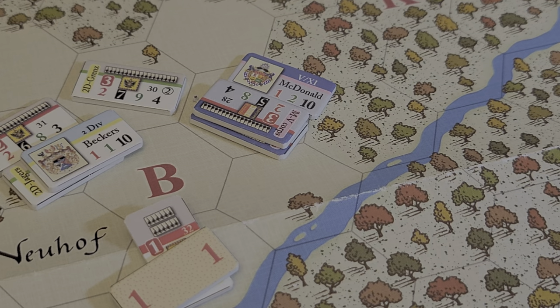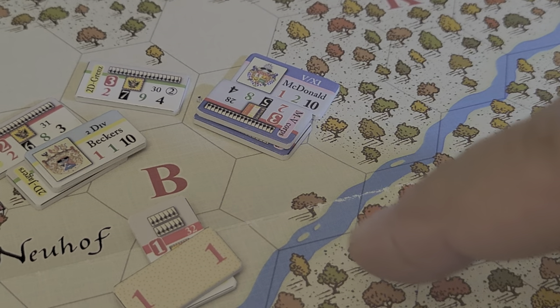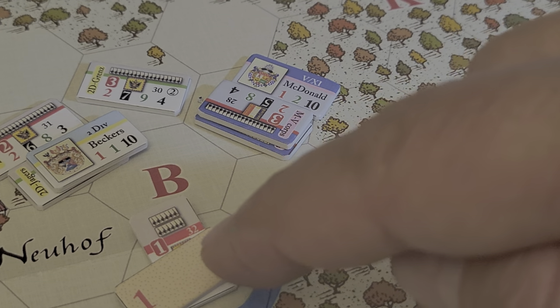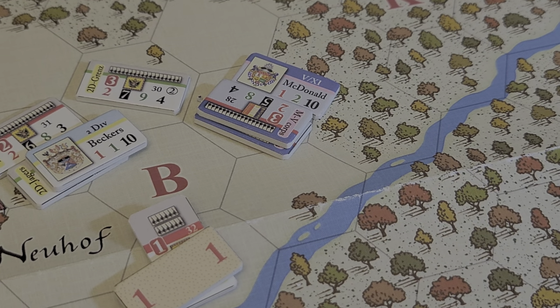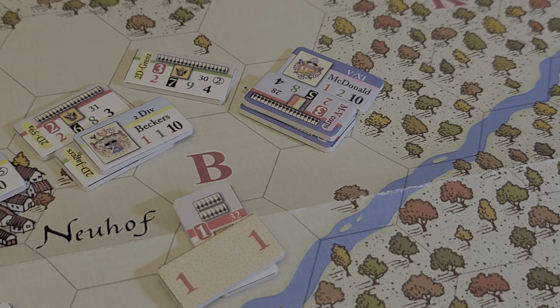So that is really all that happens. We advanced out of the woods. These guys had to retreat two hexes back towards their line of communication, and that is the melee, all very quickly.